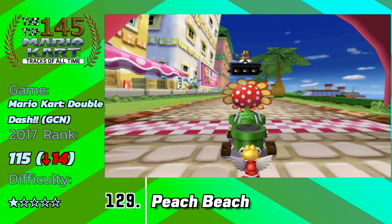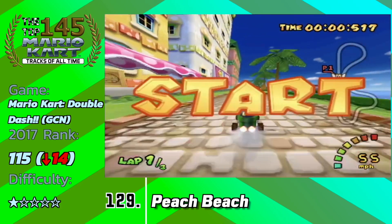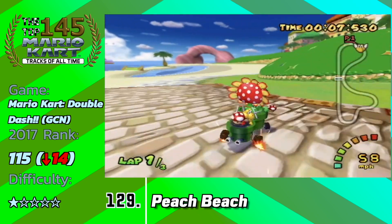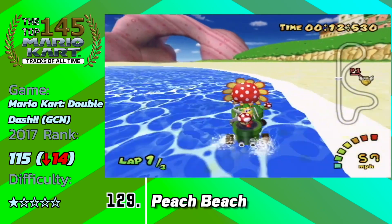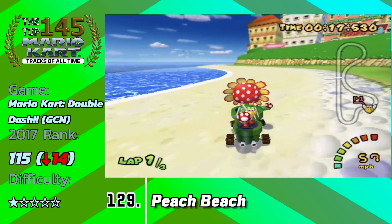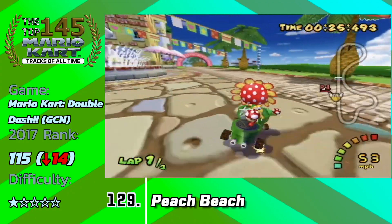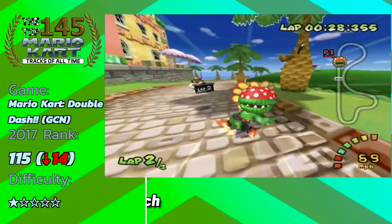Double Dash is the last game to have a track featured on the top 145 bottom section. Double Dash's tracks are consistently good and have a specific aura about them that makes them fun to race. Peach Beach, in my opinion, does the worst here because you don't have a lot of memorable races. In time trials it's even worse because you don't have the Cataquacks to worry about. We've seen a lot of beach tracks in the past and this is not one of the more memorable ones — but still not bad.